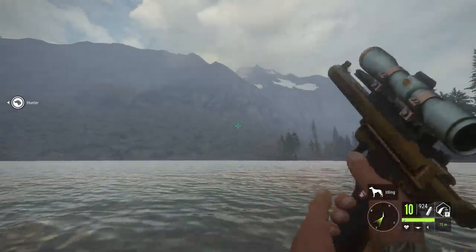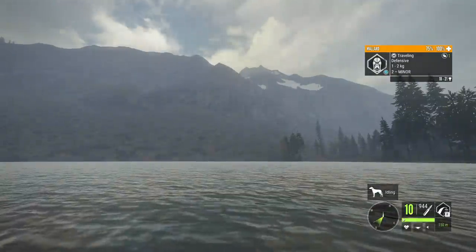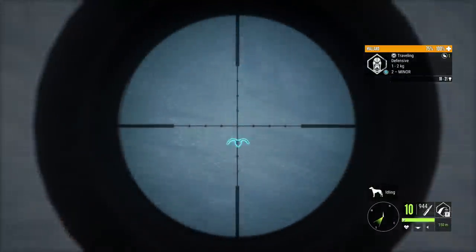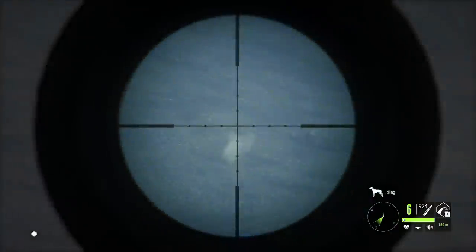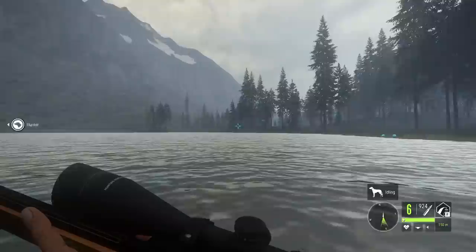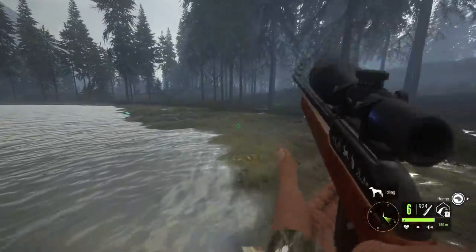At least with this thing, we can just spam shots and hope we hit it — a little bit better than with the rifle. However, it kind of matters if I can find it. Where did it go? Maybe if we're lucky, we can hit this guy with the rifle, but not looking like it, unfortunately. We actually did. It's sad we couldn't use the handgun to get him down, but at least we didn't let him get away.